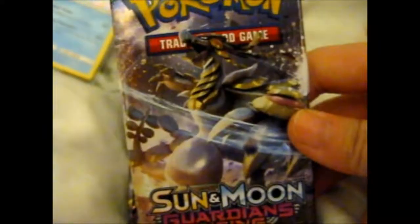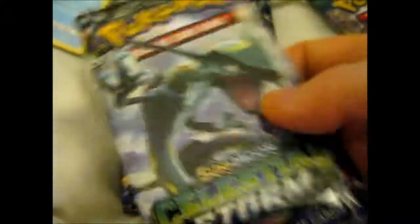This is more of a haul video than an actual opening, but I might open something. So here we have a Guardians Rising pack with Kermit on it, a Nikmala Celestial Storm — which I still need to buy the booster box for — and a Lost Thunder, which I still need to buy everything for.